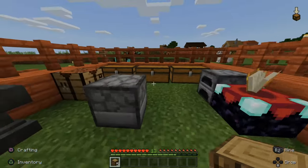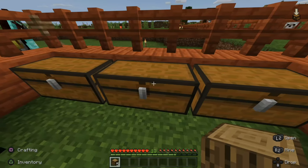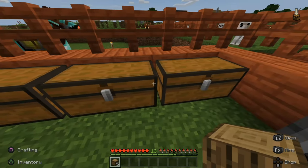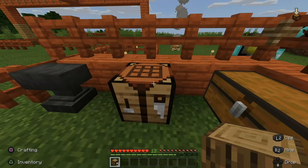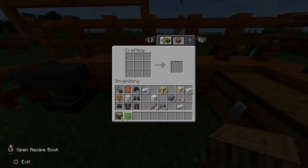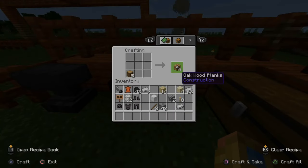Alright, here is my crafting location, located at the end of my stables, and here are a bunch of chests I have already made. You can go ahead and make them double like this very easily, and I'll show you how to do that in a second. Let's press L2 on the crafting table.